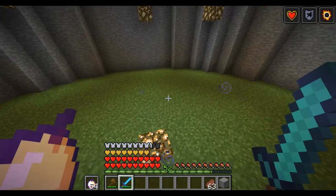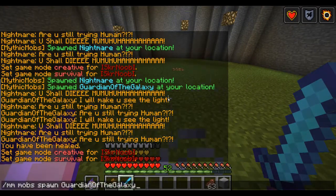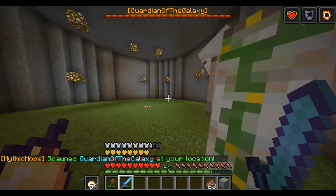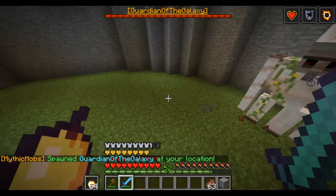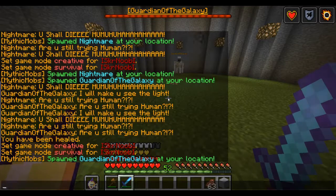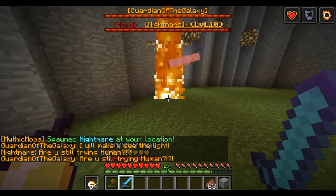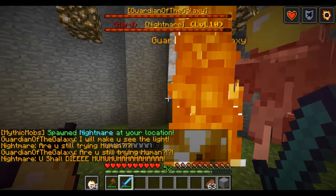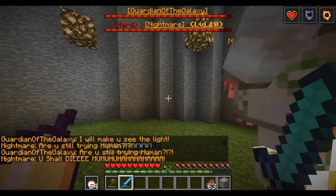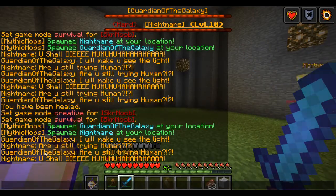You guys, you really have to look at this — I made something. I found out about this amazing plugin that allows you to change the settings of certain kinds of mobs. Look, I created something: Garden Nightmare. Look at them — they even talk while they're fighting! 'I will make you see the light.' 'Are you still trying, human?' Wait, that's a mistake — a Guardian of the Galaxy wouldn't say something like that.